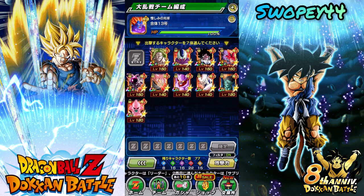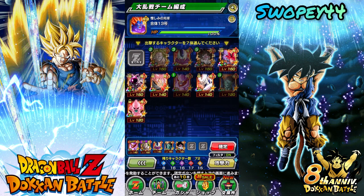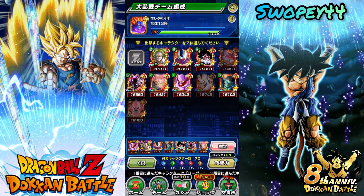Extreme Strength — we can go ahead and do this. We could sort of run a Terrifying Conquerors team, but not really — don't have that many Terrifying Conquerors here. This could work. I actually have God Goku and Hit over here with a dupe! I have God Goku and Hit with a dupe over here.